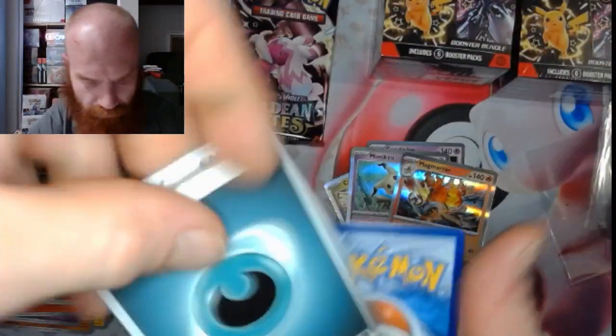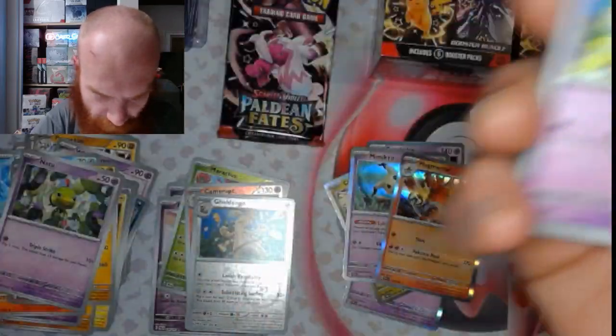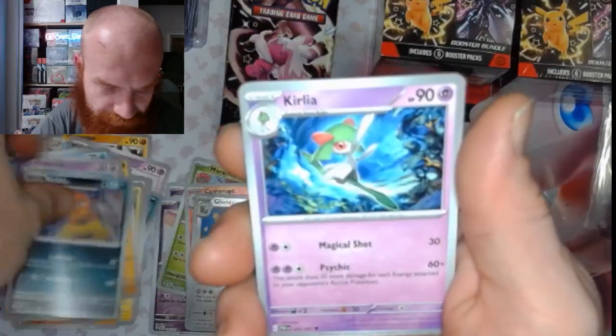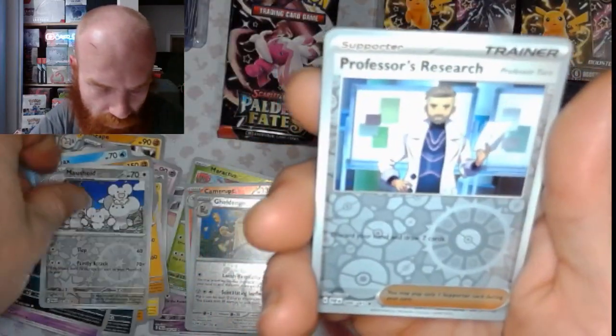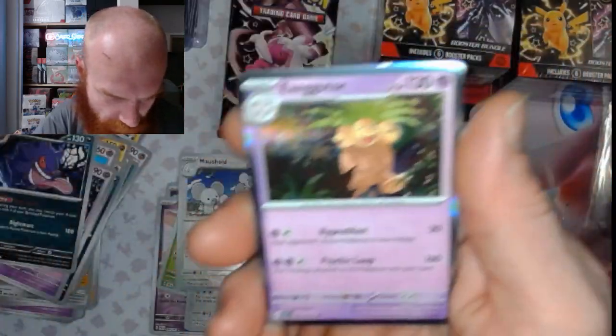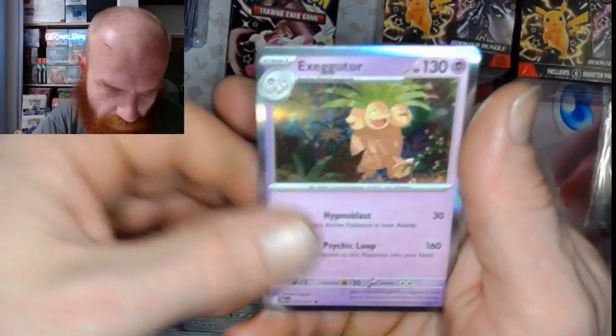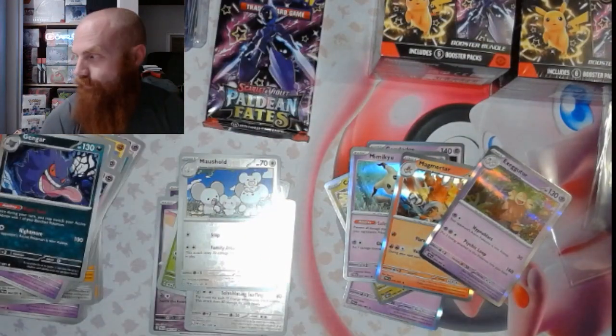Let's get it — dark energy again. Tinkatink is pretty popular today. Natu, that Rare Candy is pretty popular. Cottonsee, Scrafty, Curly, Gengar, Mushot reverse — we got a Professor's Research on the reverse — and then we got an Exeggutor hollow.